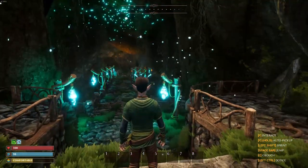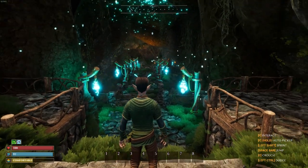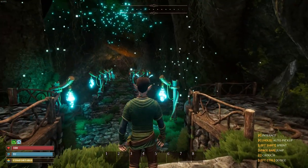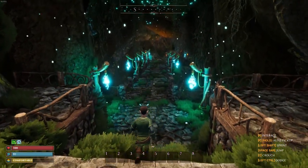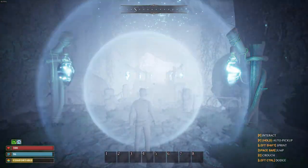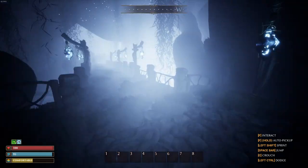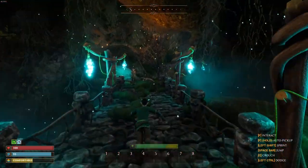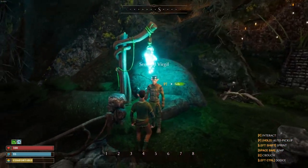Here we go. So our stats are on the bottom left — we've got health, hunger, and a comfortable stat. We've got eight hot slots. F is to interact, hold F to auto pickup. Left shift is sprint, space bar is jump, C is crouch. V is like some type of auto-sense. There's a tutorial, and controls to roll. Hey buddy.